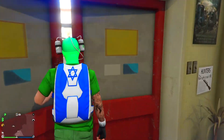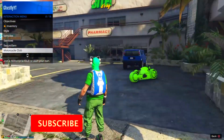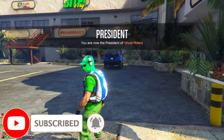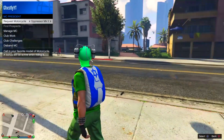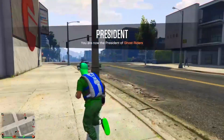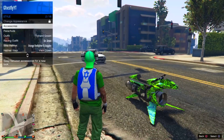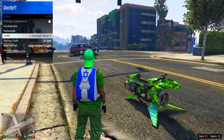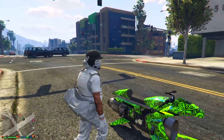Once you've done this, you want to call in a Buzzard - you can do this in a helicopter but a Buzzard makes it way easier. Once you get your Buzzard, put on the outfit that has the duffel bag, like so.